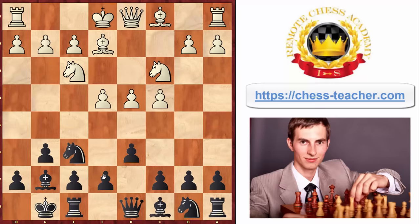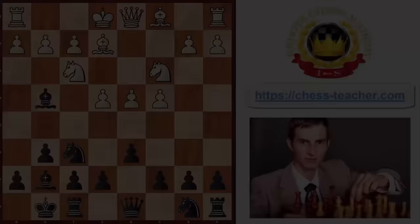In the main lines of the King's Indian Defense, black goes pawn to e5 or knight to c6, maybe knight to d7, and it leads to a very complicated game. But this plan starting with bishop to g4 is very straightforward, very logical, and easy to learn.